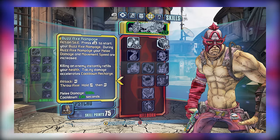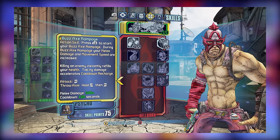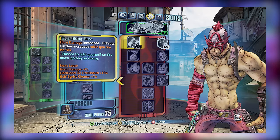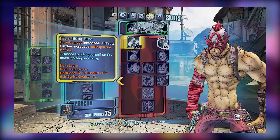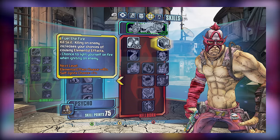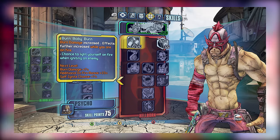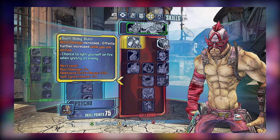Starting with Hellborn tier 1, both skills are primarily based around self-ignition, which lay the groundwork for a lot of the skills further on in this tree. Of the two, Burn Baby Burn is a little bit stronger, since it increases the amount of burn damage you can deal to enemies, which is further enhanced provided you are on fire. Fuel the Fire, on the other hand, is a kill skill that increases elemental effect chance, which is nice, but the burn damage boost from Burn Baby Burn is preferable. Ideally you'll want some investment in both, but if you just had to pick one, go with Burn Baby Burn.